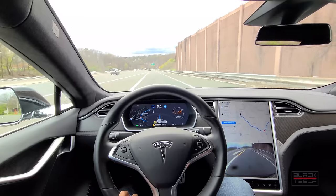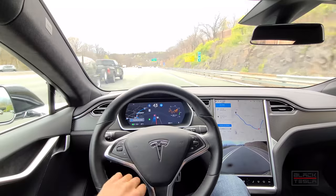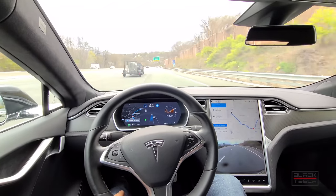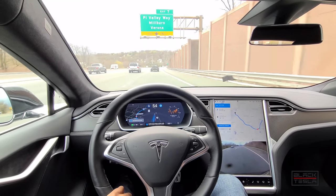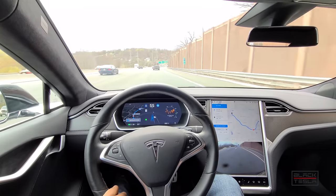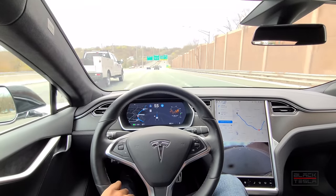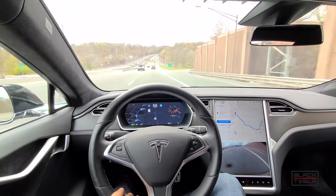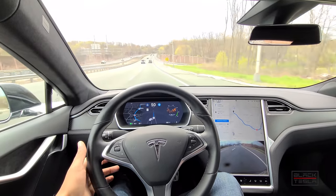Pretty steep turn but it handled it no problem. 'High curvature detected — Navigate on Autopilot' — interesting, I've never seen that message before. Confirming the lane change with the stalk; it does that automatically. Sees a car coming and takes evasive maneuvers — that was pretty good. Confirming with the stalk again. It automatically adjusts to the speed limit. I have a 10 mph offset set; I'll bump that down to five. Phantom braking — that's not good. It dropped to 40 mph with cars behind me coming up fast.